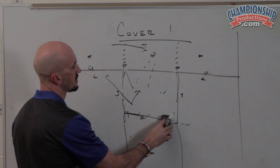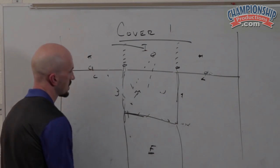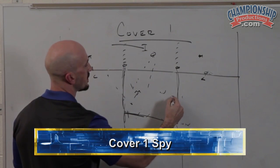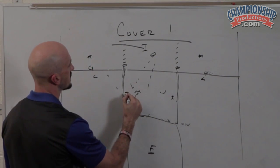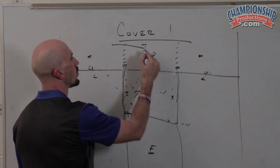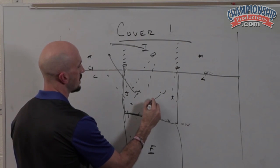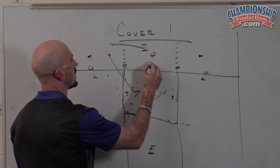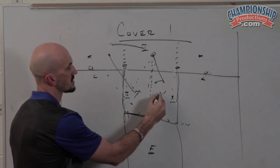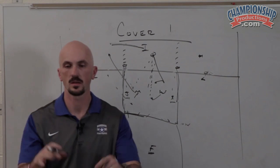If we have Cover One Spy called, leverage is off, and these guys play inside leverage man regardless of divider. One of these guys will take the tight end. The other one will be spying the quarterback running. The reason the leverage is off is because you have no low hole help — you can't get any help from the low hole defender.